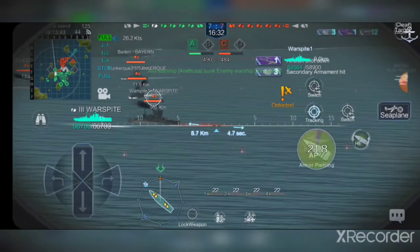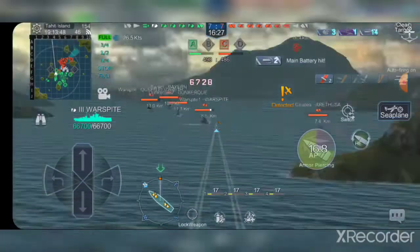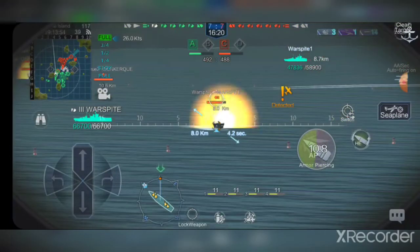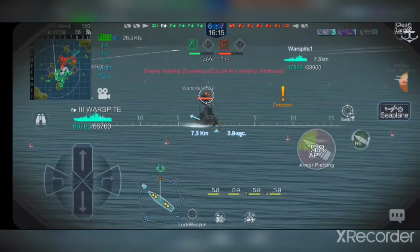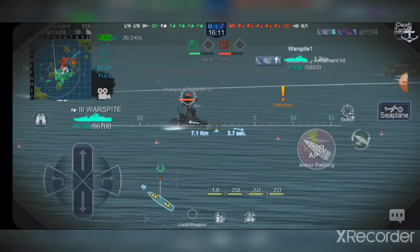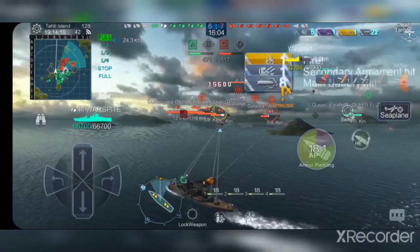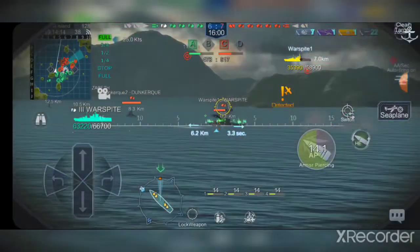The only other ship with really long-range secondaries is Dunkirk, and those only go to 5.5 kilometers base — maybe up to 7 with buffs and the secondary module. But Dunkirk's secondaries are for pure defense only, and they're only situated in the stern, so they're not very good either.